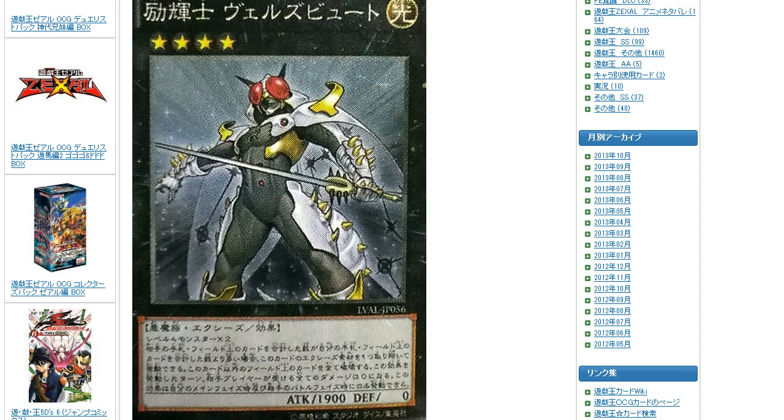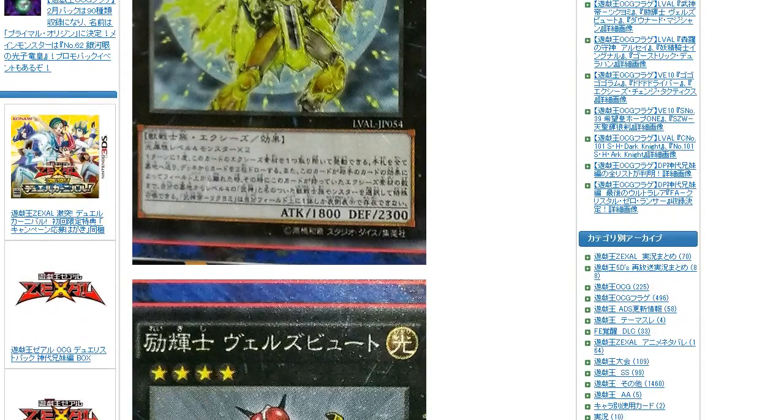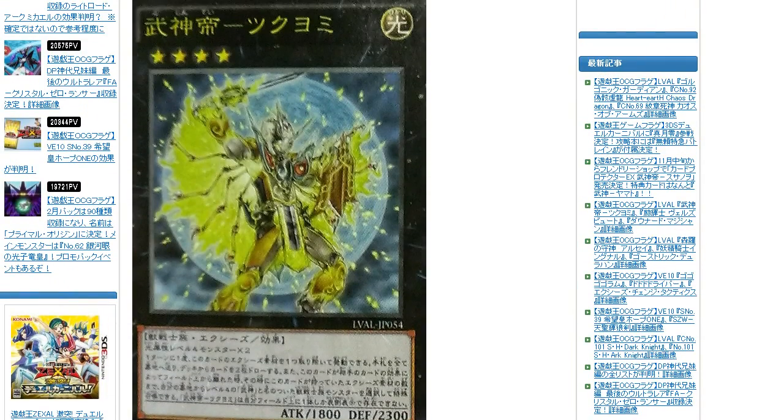This card, I feel, is probably one of the most insane XYZs to come out in the game, and it's generic, which means it doesn't require you to have dark monsters or Elsworn monsters. But anyways, that's probably one of the best cards that we'll be talking about, and next up we're going to be covering a Bujin card — Bujin Tsukiyomi.